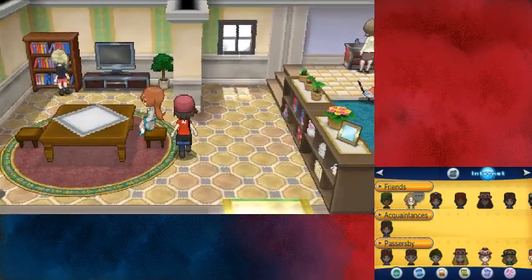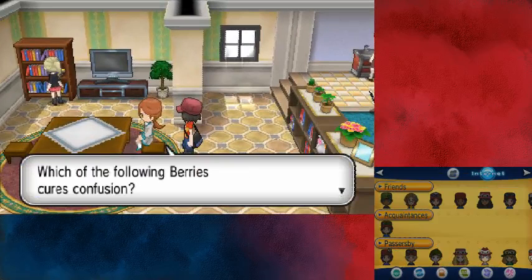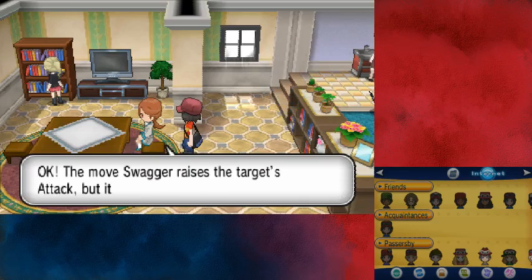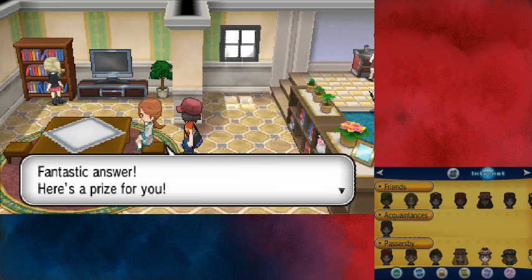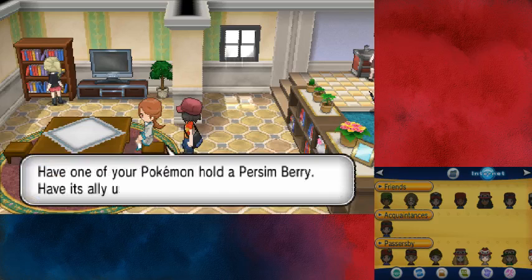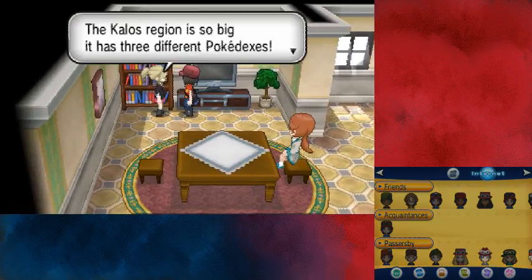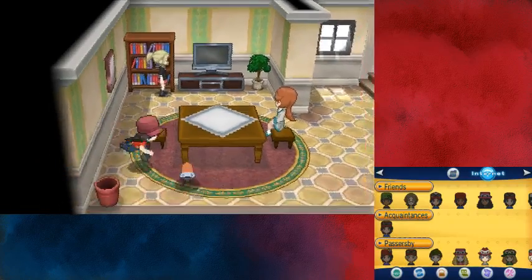Exploring the city further. An NPC offers a quiz: 'Which of the following berries cures confusion?' Persim Berry — right answer! 'The move Swagger raises your target's Attack, but also causes which status condition?' Confusion. Fantastic answer — here's a prize: Persim Berries! The Kalos region is so big it has three different Pokédexes — I wonder just how many Pokémon there are.